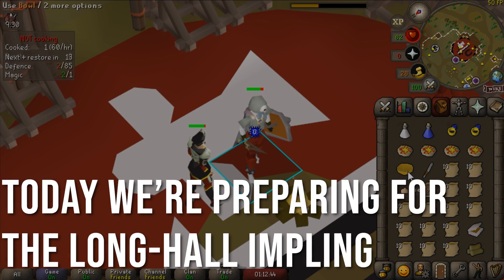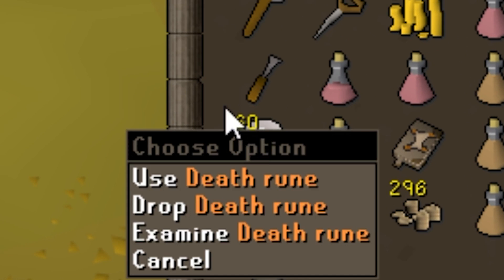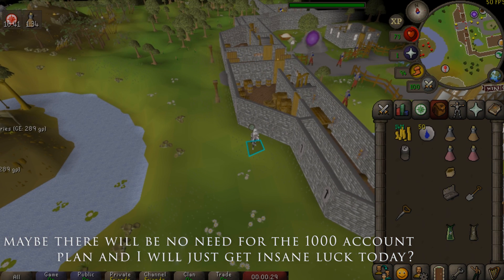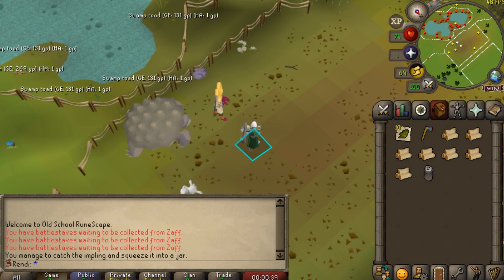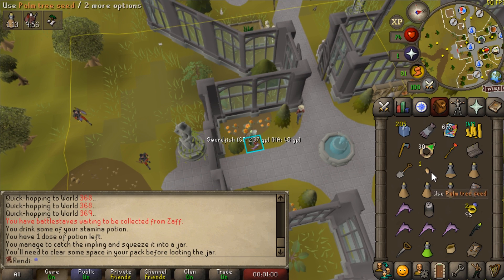I'm just going to be preparing and getting all the elite clue requirements including Slayer, which is honestly just going to be a terrible grind. And who knows? I might get lucky just scouting implings out of Settled's Discord and paying random people to give me lucky impling scouts — that's what I'm currently doing before enacting the 100-account plan. There's going to be a lot of lucky and dragon impling openings in today's video and I might just get lucky enough to get the kilt before I have to enact $1,000 a month worth of membership.